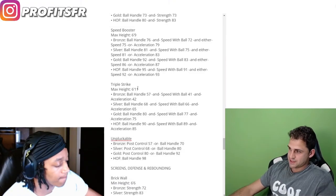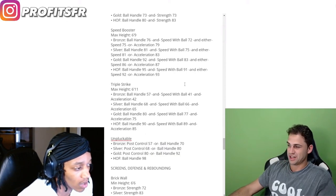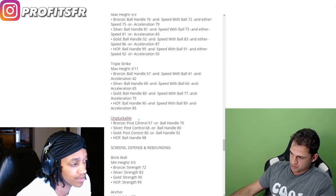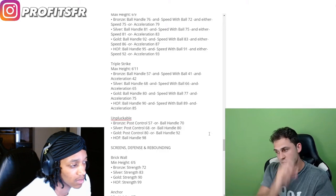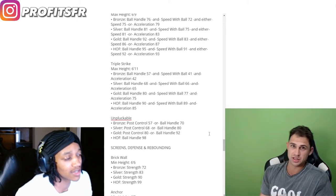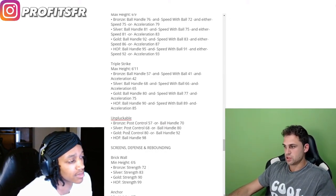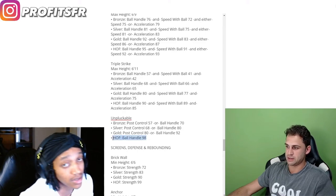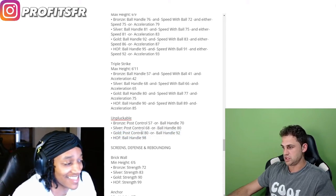Triple strike — max height 6'11", you need ball handle, speed with ball, and acceleration. For hall of fame: 90 ball handle, 89 speed with ball, 85 acceleration. Pluckable is based off post control or ball handle just like last year, but only up to gold. To get hall of fame on pluckable you can only get it off ball handle — 98 ball handle for hall of fame. For gold it's 80 post control or ball handle. I might just go 80 post control and make something crazy.